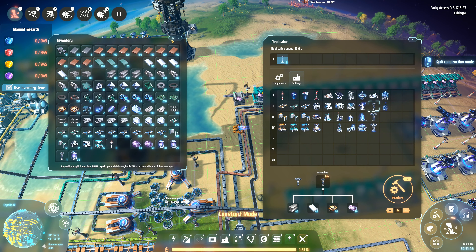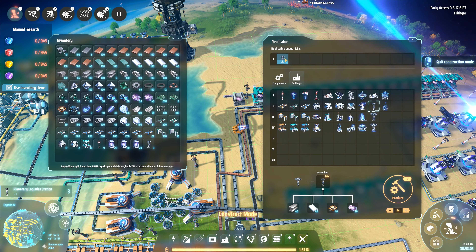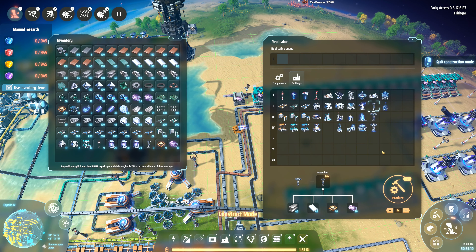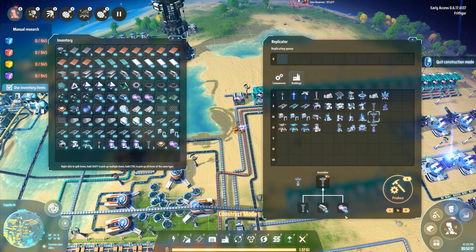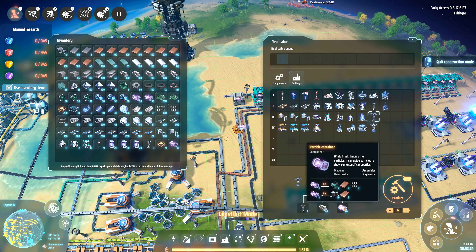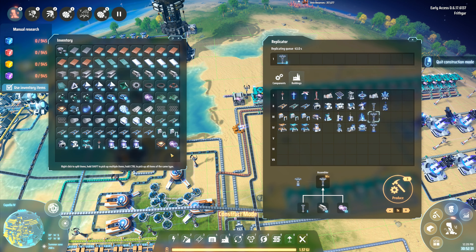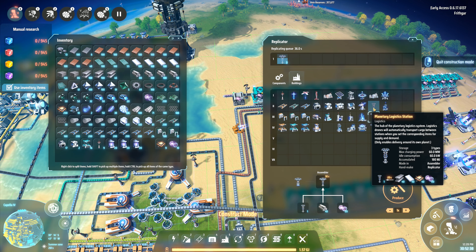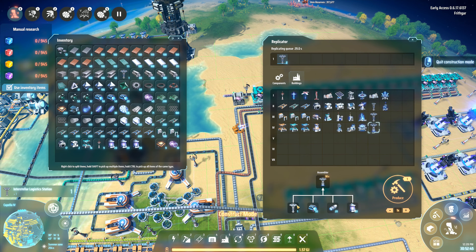We've used up a couple of stacks of our items — let's just pop those back up. I'm going to wait for those three to finish making. I'm going to cancel that last one because I've got three planetary logistic systems already — I already had one that I'd made. So we'll cancel the last one and keep the ingredients. Next I want three interstellar logistics — I need 120 titanium alloy and another 60 particle containers. We're going to make them.